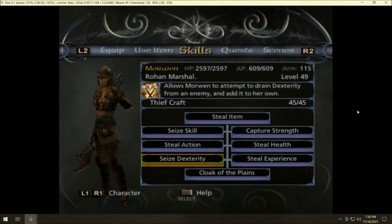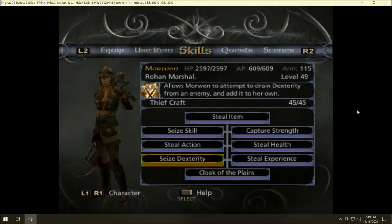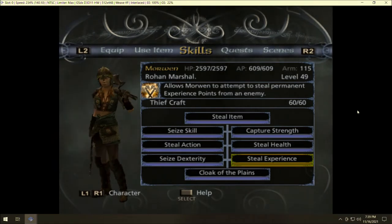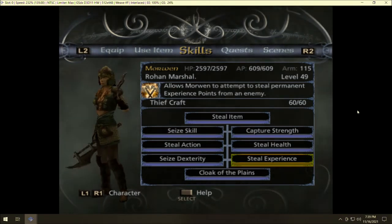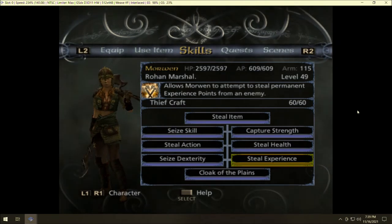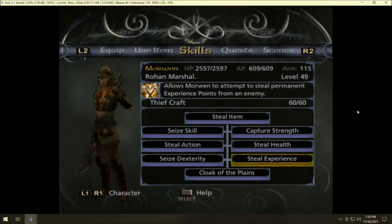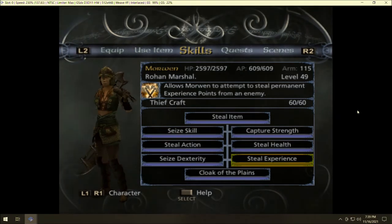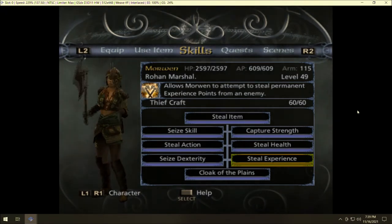Seize Dexterity: if you're going to spend time in combat, use this first — stealing dexterity makes you land attacks more frequently. Steal Experience is interesting; Morwen starts at a lower level than everyone else, and you can actually level her faster than anybody by spamming it. There are apparently some Nazgul in the Rohan Plains you can steal more EXP from. I'm not sure it's worth it, but it's an interesting option nonetheless.